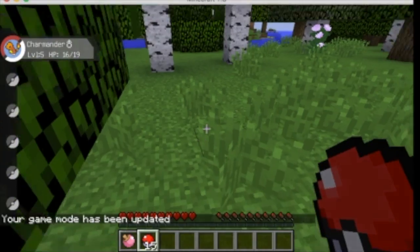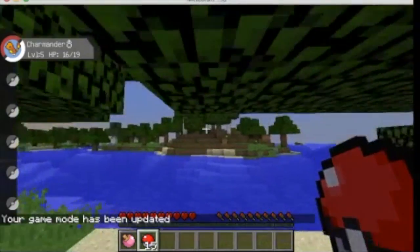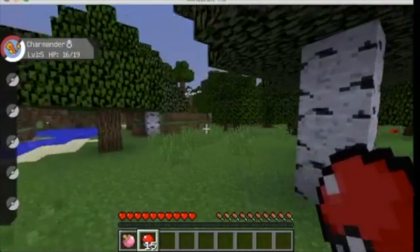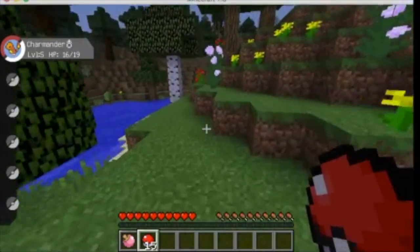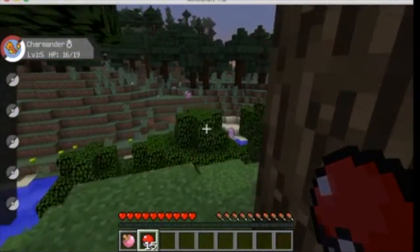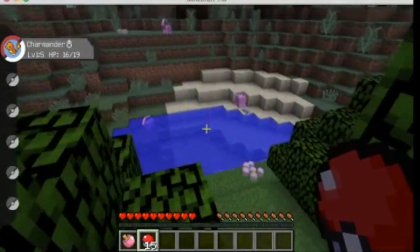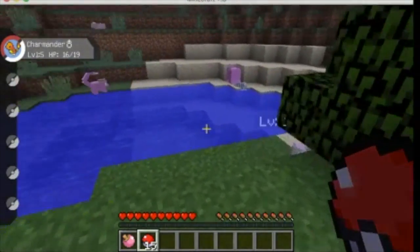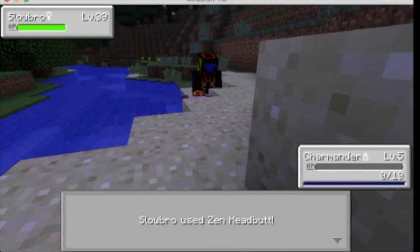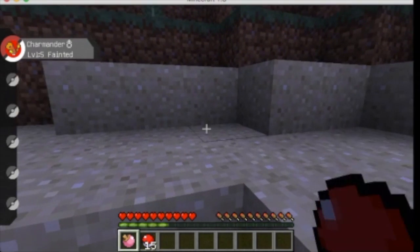So now we're in survival mode. I went back to survival mode because I was cheating, obviously. And at night time, I think Haunter and Gengar are going to come out. It's a Pokémon battle — Slowpoke! Charmander, Scratch! Growl!